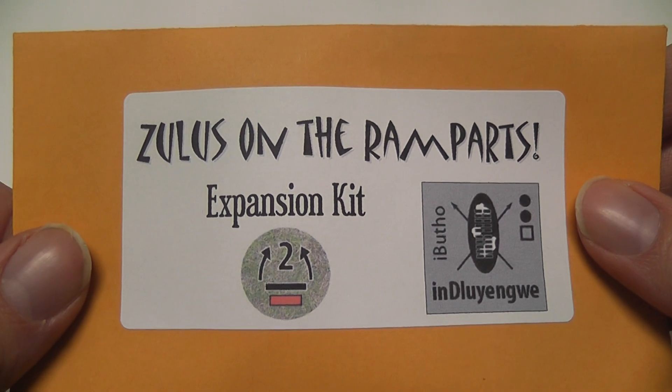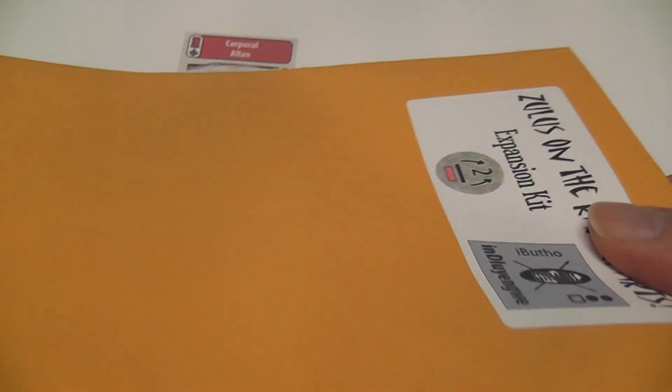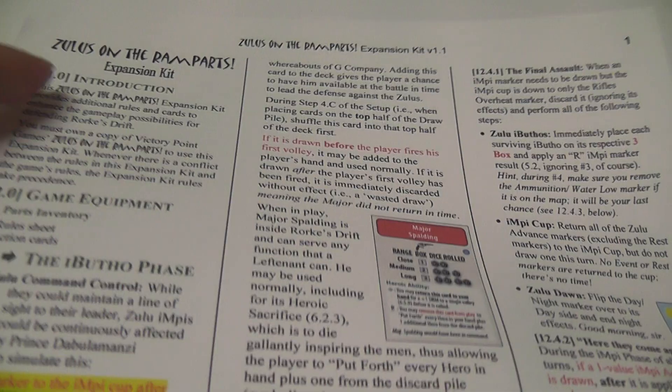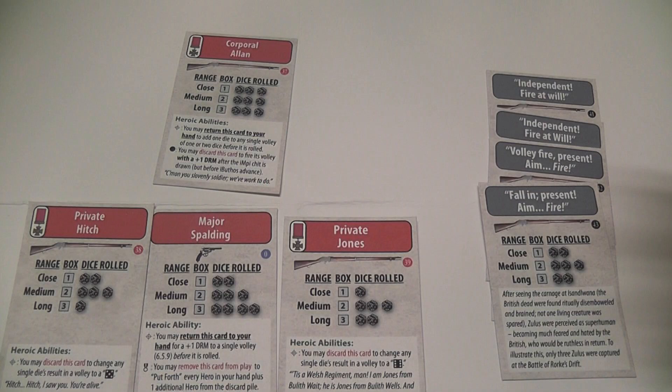Today we're going to talk about the expansion kit for Zulus on the Ramparts. It comes in this yellow envelope and includes eight new cards and a sheet of new rules that both explain what the cards do and also suggest new ways of playing the game — different things that you can add.